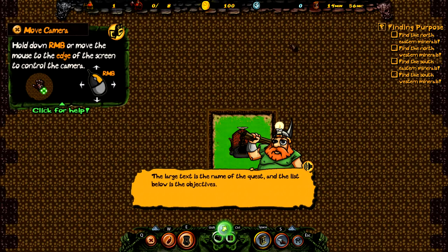Here are the objectives. When an objective has been completed it will be ticked off. When all the objectives have been completed, the quest will be finished and you'll get a reward. If you don't understand what you're supposed to do, click the question mark button next to the quest's name and it'll be explained to you.